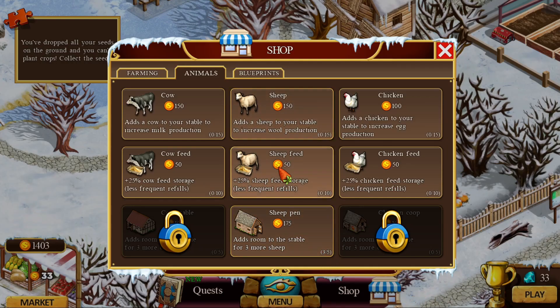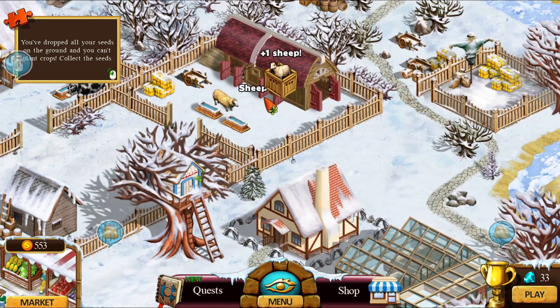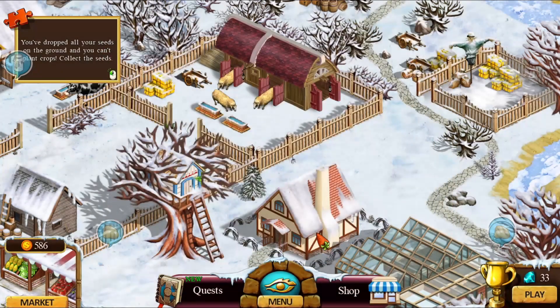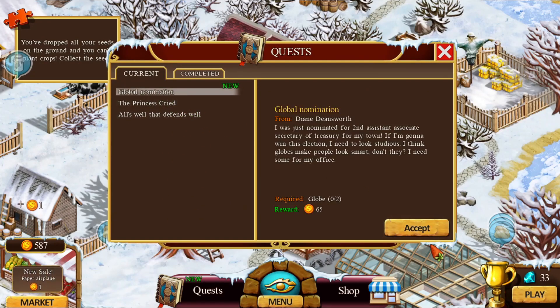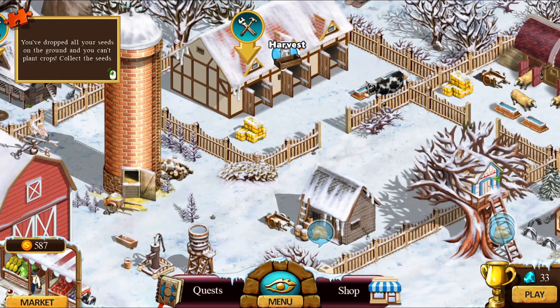I bought three stables, so now I want to buy three sheep. The reason why I started with sheep is because if we come over here to the market — milk gives us 18, eggs 15, but wool gives us 20. So if I can get more wool, I'll make more money in my market. Go ahead and gather the quest — I have to find a globe. Go ahead and get the milk.